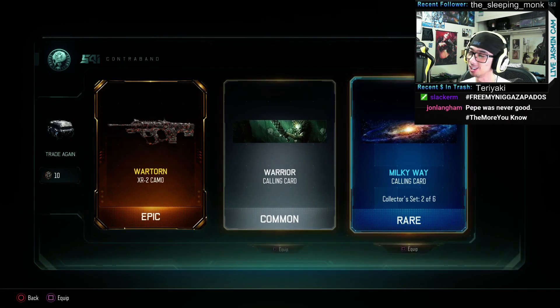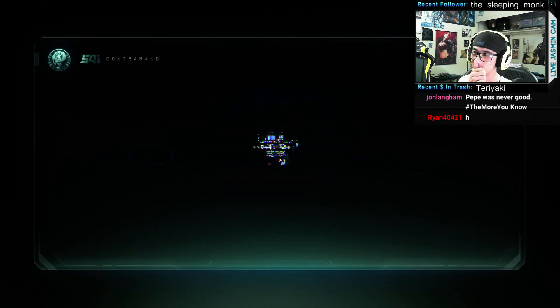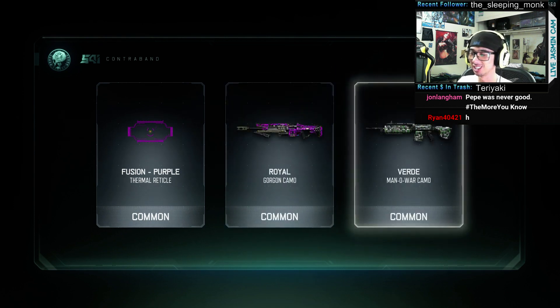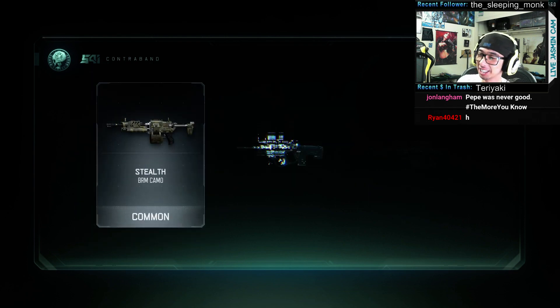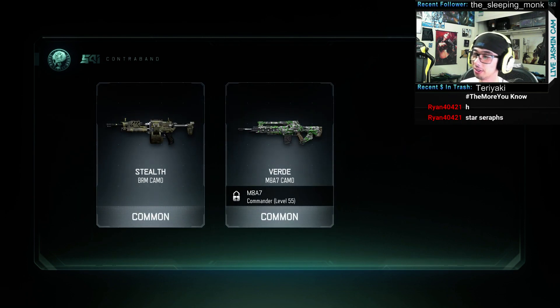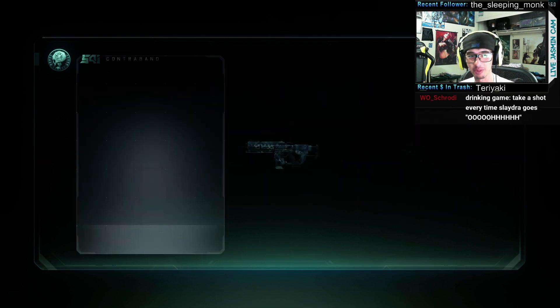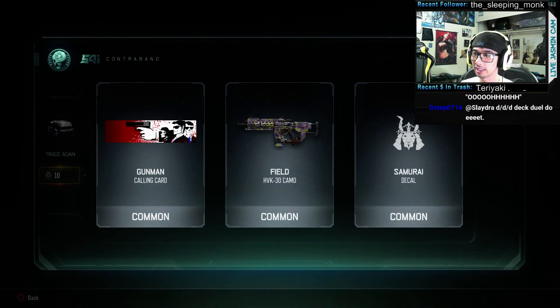Oh, that Milky Way galaxy one is kind of cool, but I like my calling card the most right now. I don't think there's any calling card that can top mine — it's the Heads on a Pike. I think it's just too badass. You got the Stealth, more Verdés — I've pulled so many of those. Oh, that's kind of cool.